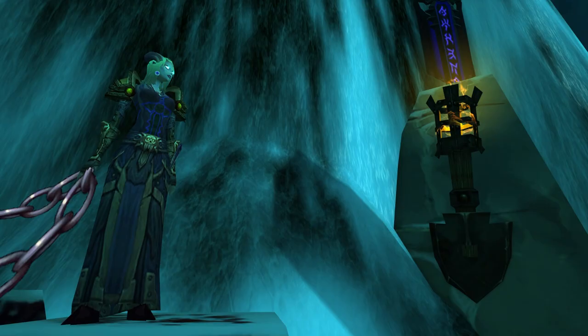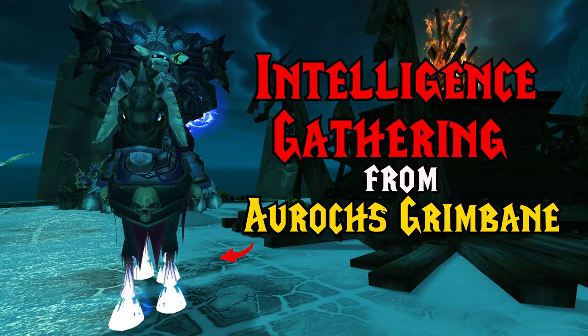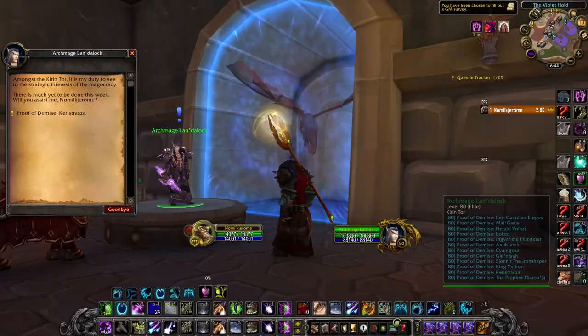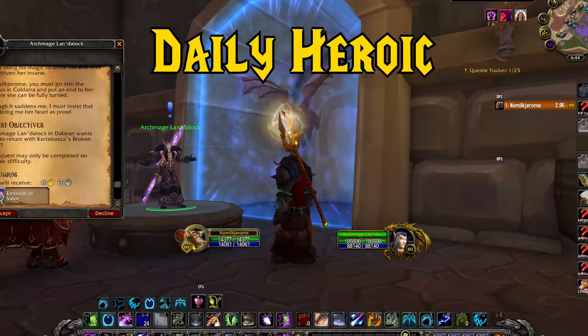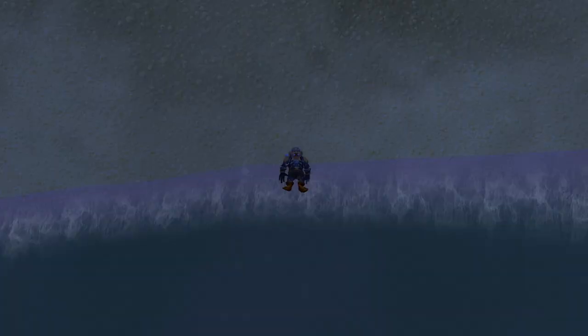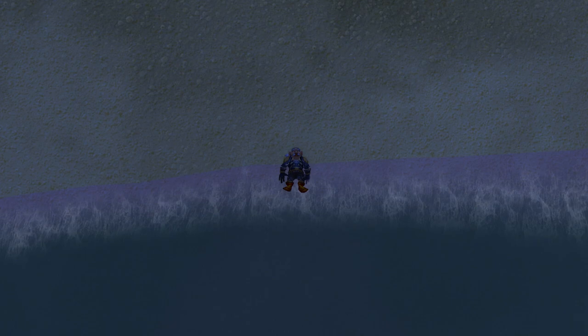Now head to Death's Rise for three more daily quests. Pick up From Their Corpses Rise, No Fly Zone, and Intelligence Gathering. Just gather up mobs, AoE, loot, and apply Dark Mender's Tincture to bodies to do all three quests at once. The final quest I do every day is the Daily Heroic Quest, which gives me 48 gold, two Emblems of Valor, and free loot.